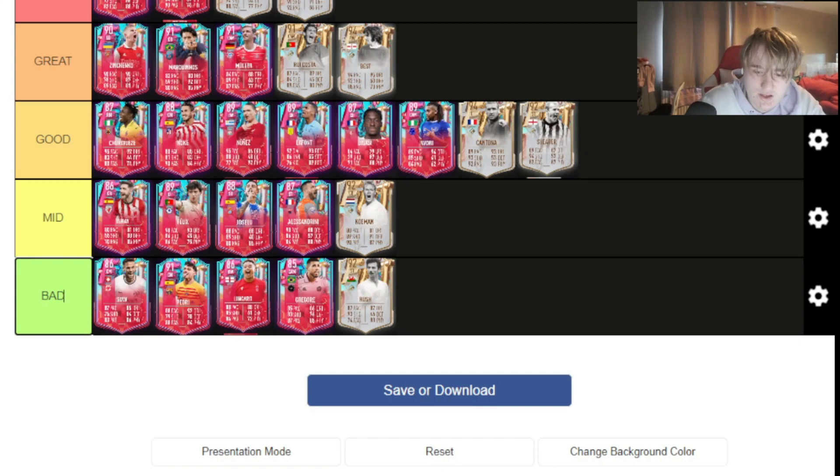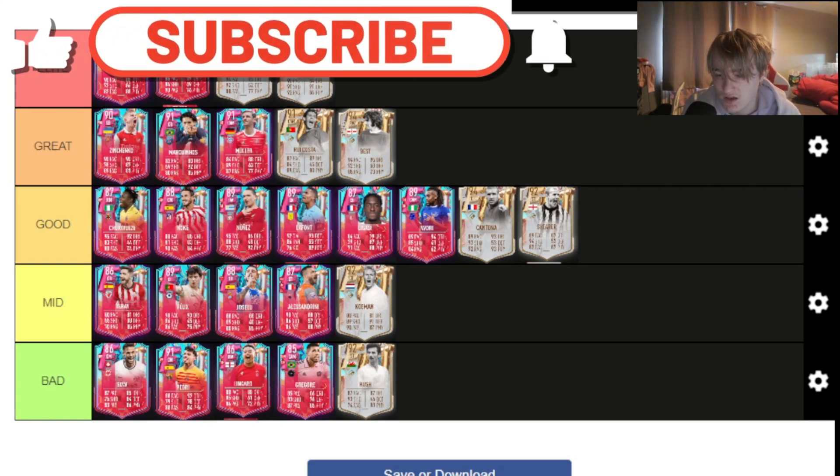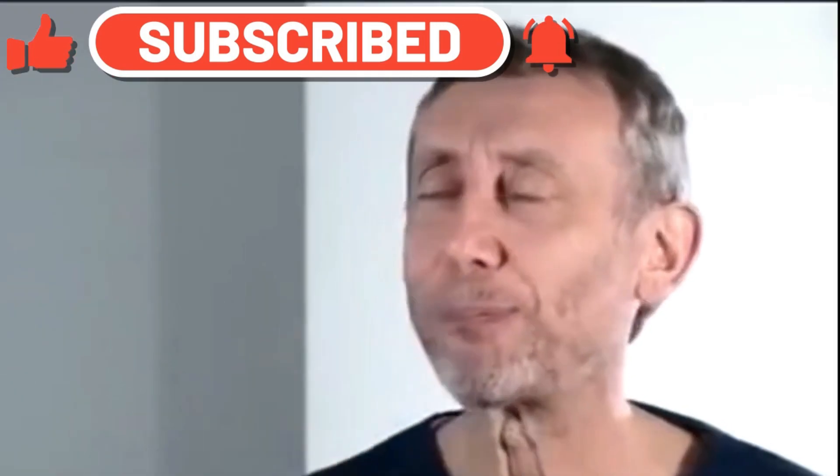That is the completed tier list. There are a few players missing — like the new SBCs that came out. The only one actually missing is Antonio. Antonio has 87 shooting, 88 dribbling, five-star weak foot — very solid card, probably good tier. I've just realized the entire tier list is now gone because I scrolled up, but there's the final tier list. I'm happy with that. Emerson at 80k as the best right back in the game, Zinchenko looks insane. A lot of these are price-based, keep that in mind. That's my tier list — I'll do the Team 2 tier list next week.